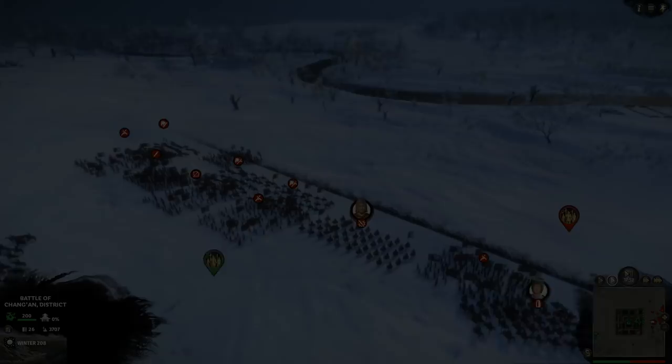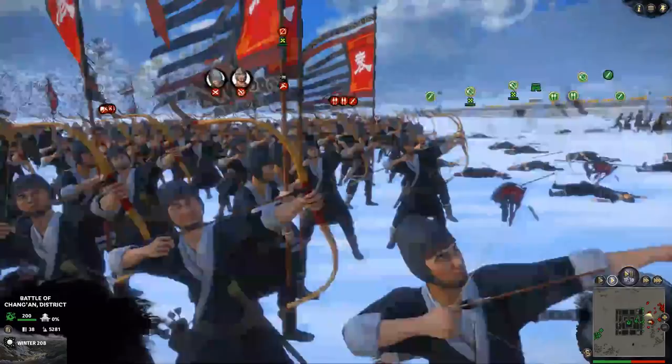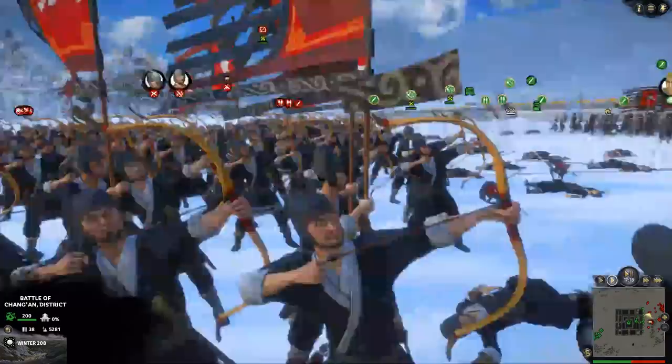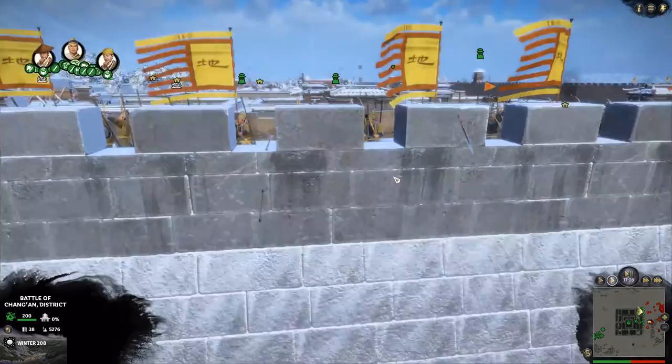Their reinforcements came on behind where they deployed, so that's nice and easy to keep track of, although they're not going to come in and attack where they deployed. For now, we're just shooting the enemy as they advance. They do have archers, so they'll be shooting back at us, but we've seen before in this campaign that archers shooting targets on walls doesn't really do very much. The walls are very chunky, they provide real good cover for the men who are garrisoned there, so our own archers will be fine — the enemy are just wasting arrows.